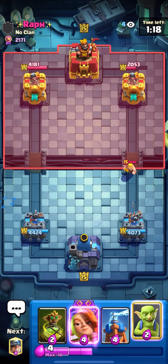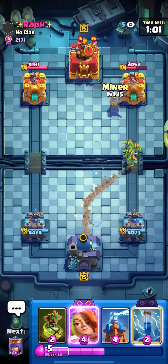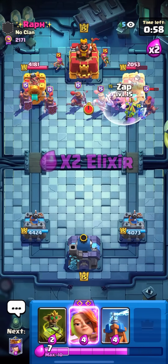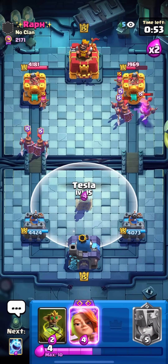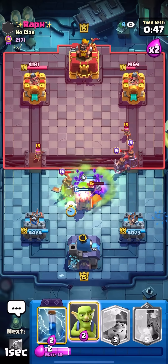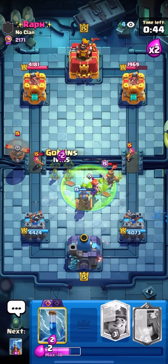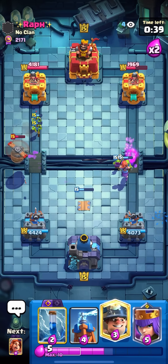I'm gonna ice spirit to freeze the barbarian barrel and get an extra queen shot. What a good start — now I just need to defend for the rest of the game. Goblin curse should help me a lot on defense. Fireball bait is pretty hard for my deck since I don't have a big spell like poison or fireball, but the goblin curse plus zap combo helps a lot against recruits. Evo valk, ice spirit, goblin curse — it goes everything. Zero damage defense, that's what we need to see!